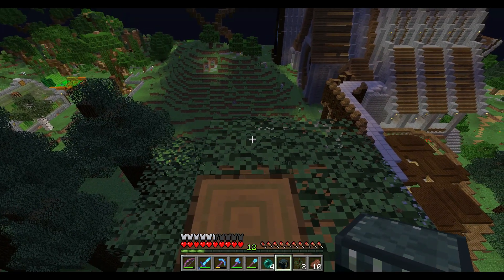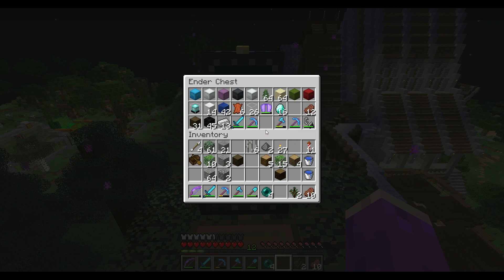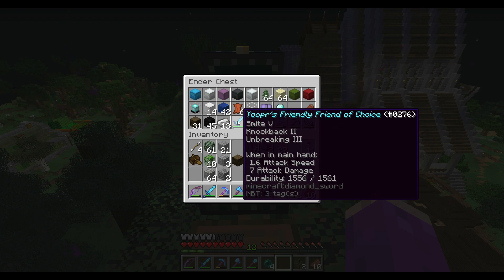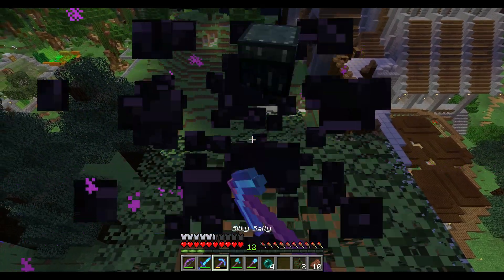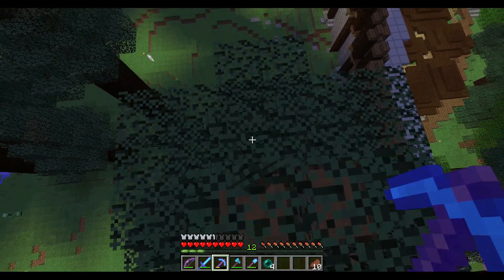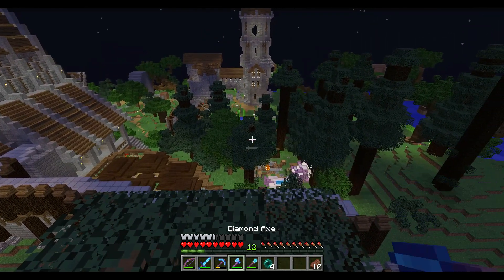I actually carry an ender chest with me now so I'm always prepared — you never know what might happen. Inside we've got an elytra, which we'll talk about in a second, and a beacon. We've got a sword Zobe named for us — 'Youper's Friendly Friend of Choice' — a Smite 5 sword. There's a Fortune 3 pickaxe, an extra axe, an extra Silk Touch pickaxe, and all my shulker boxes sorted and organized in there.